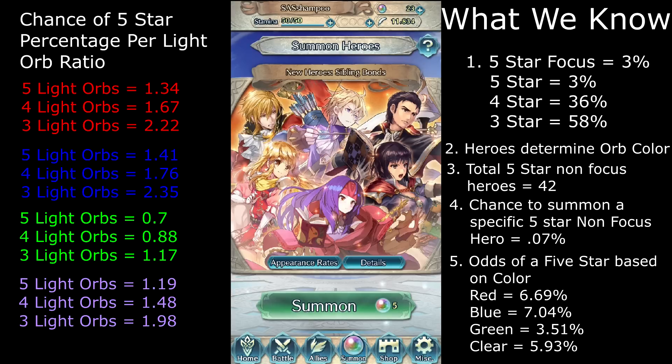The only reason you should pick green orbs is if you are unlucky enough to get a session with 5 green orbs, or you have a specific green hero you want to summon. This strategy will work, but only until they change the focus summon heroes again. Make sure to subscribe to my channel because I'll be making shorter videos with updated numbers when new focus summons are released, so you can continue to get more 5-star heroes. Feel free to like, comment, and share with your friends if you found this helpful.